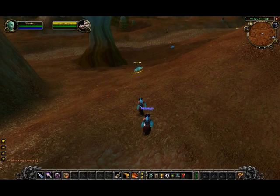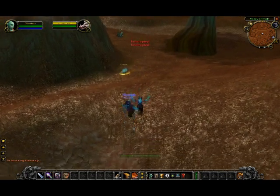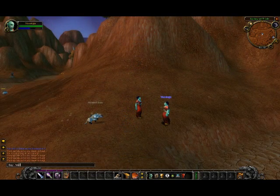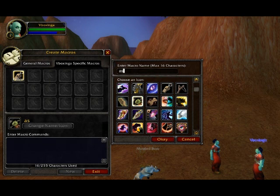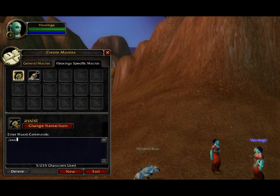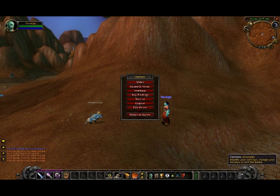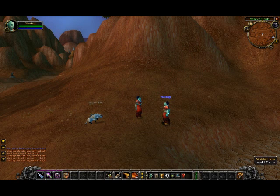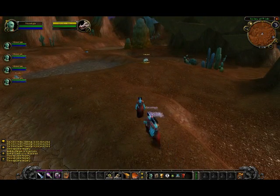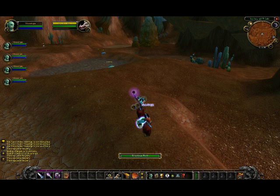It's time to lay down the law, lawgivers. There's a tasty looking pig. But wait, why aren't the other Vboxings casting? It's time to build your first slash assist macro. Open up your macro interface by typing slash macro or by going to the main menu and clicking the macro button. This macro is also very simple — all it requires is slash assist Vboxing A. We're going to drag this next to the follow macro we created earlier and bind it to the key T. We've targeted our pig, and then we press our assist key. As you can see, everyone's now casting Shadow Bolt at the correct target.